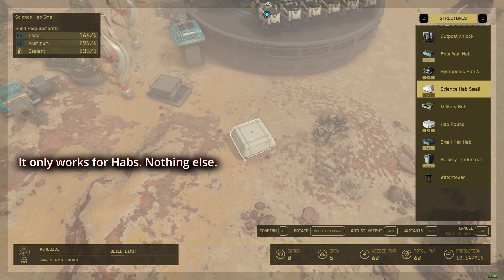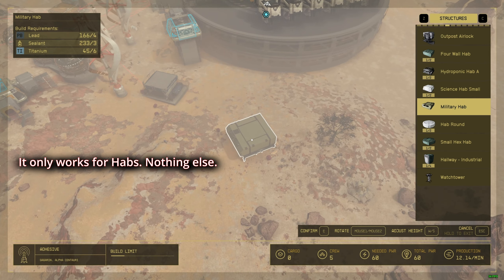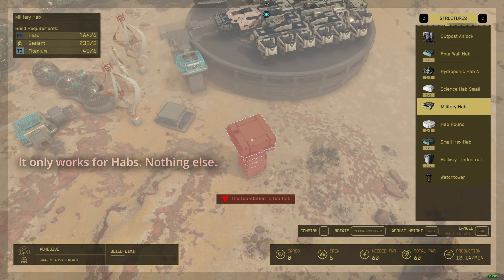You can do it to any other structure — like this one, same thing. There we go. Cancel with Escape. You can take this one, do the same thing. There we go. When you confirm, press E of course.